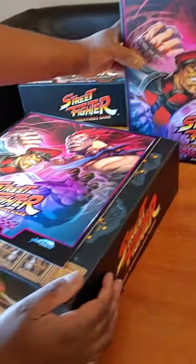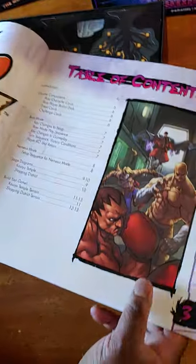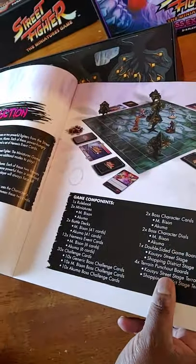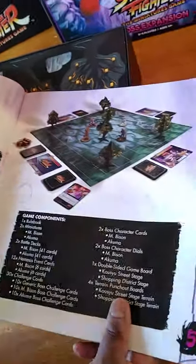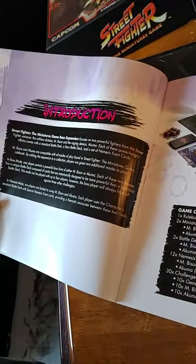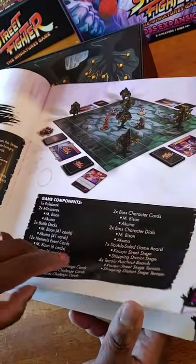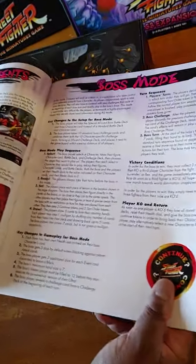I pre-opened the cellophane here and as you can see it comes with its own rule book. Beautiful Street Fighter art and you get a sense of what the game is supposed to look like on your table. You have an introduction and your game components. This is obviously just coming with two boss characters but they do come with their own boss mode.